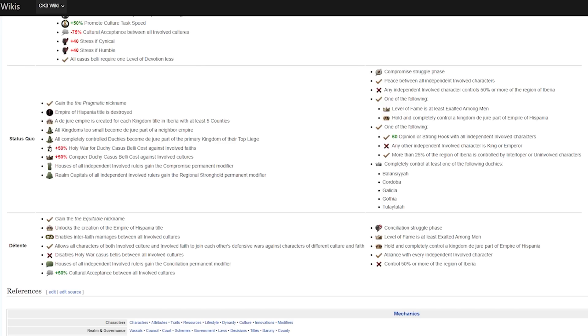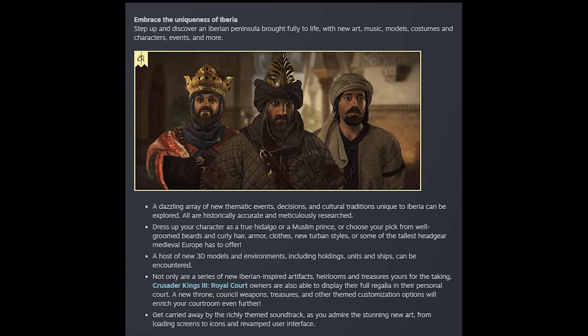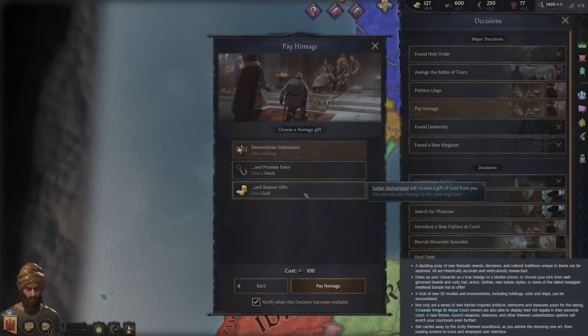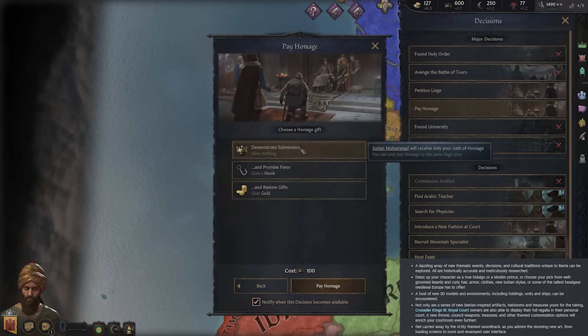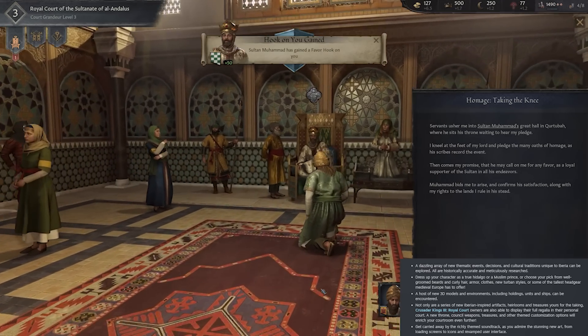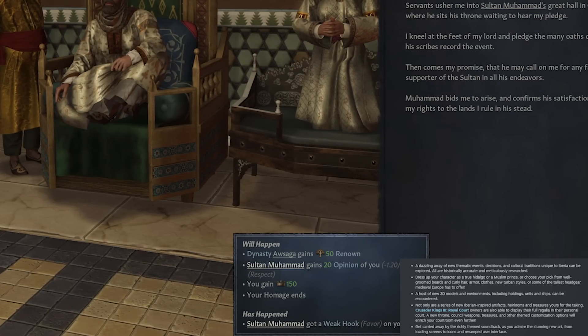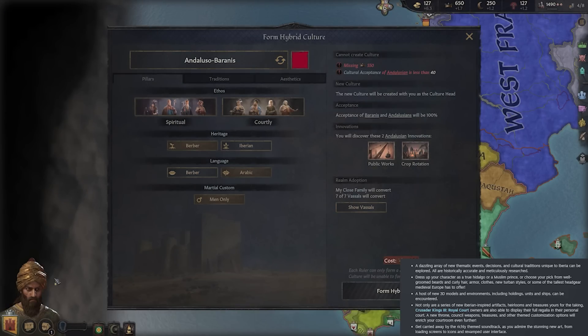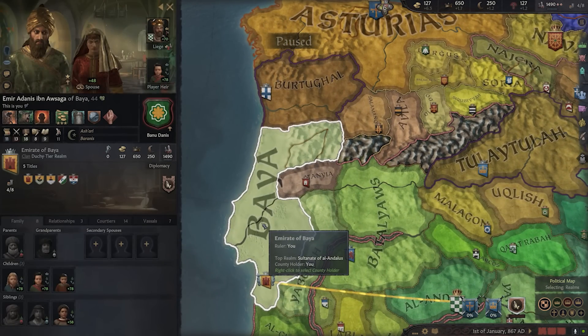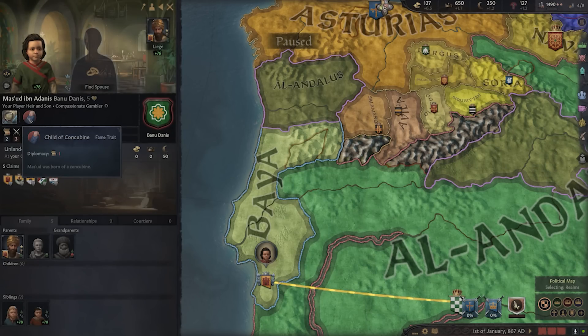This DLC manages to bring it all into one. And while the struggle is absolutely the centrepiece, there's more where that came from. The paid DLC includes a dazzling array of new thematic events, decisions, and cultural traditions unique to Iberia. Some of these events I've played around with — they are hilarious, historically accurate, and meticulously researched. Furthermore, we'll receive more character clothing including a lot of the traditional garments associated with the region — Muslim princes are particularly well represented. There's also a new host of 3D models and environments, including the game's units, seafaring units as well — they look particularly cool — and holdings.